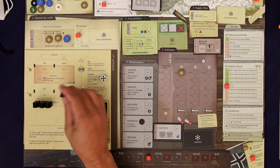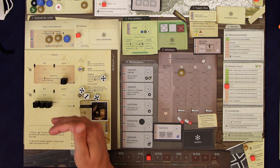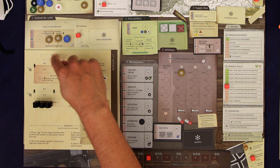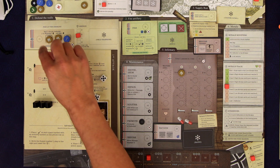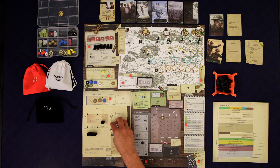Now we resolve the moves — this guy is just going to move up to the next sector. They're kind of charging forward and if they ever get to the charge box they'll just automatically injure one of our people on the wall.